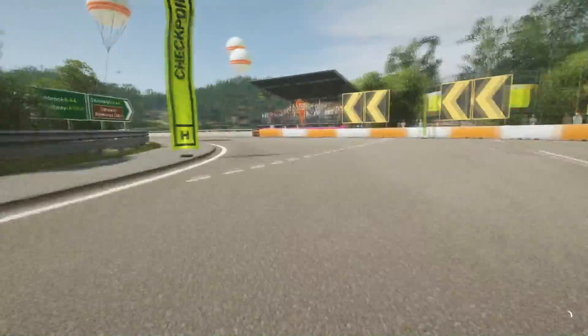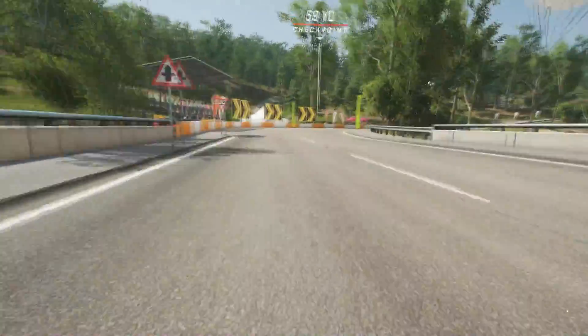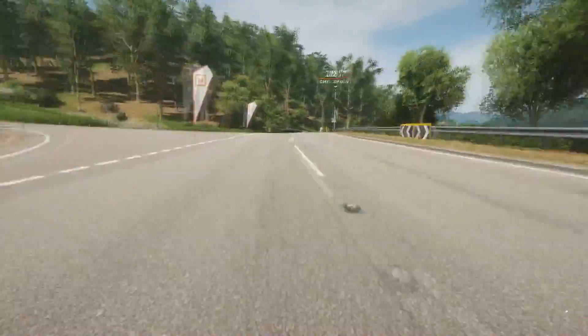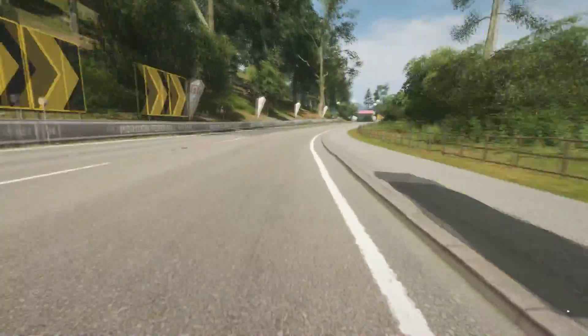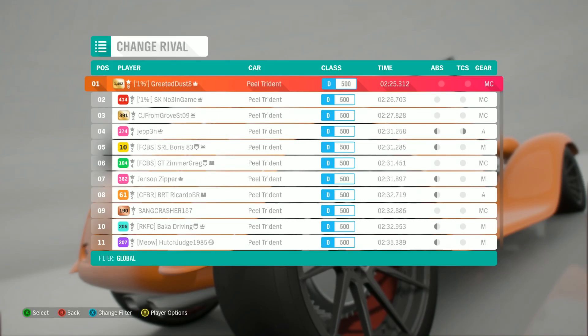Those previous tracks focused heavily on grip and cornering ability, but we've now moved into prioritizing power over everything, and the driving styles are extremely different. At the end of the straight, we have to brake hard for a left over the bridge, then try to keep up speed for the last medium right off the bridge, where we have a short meandering straight into the finish.